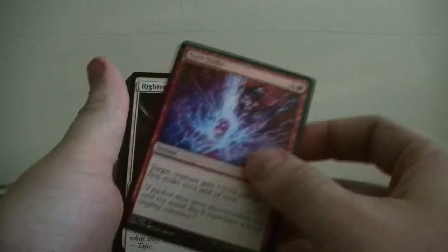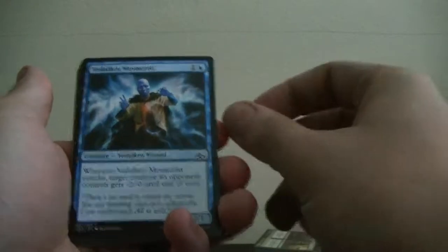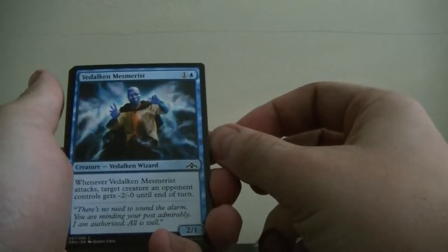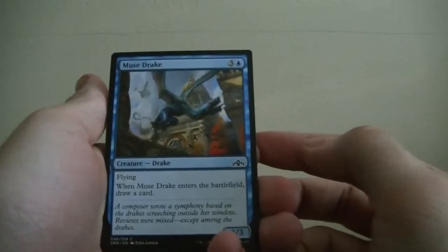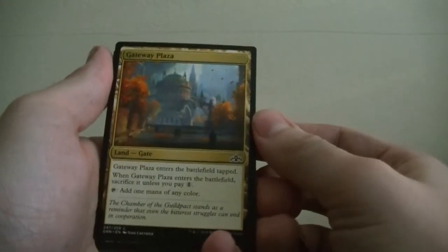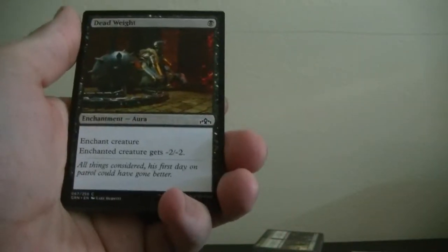Next let's do a Guilds of Ravnica — this one's partially open already. Sure Strike — it's an instant that gives a creature plus 3 plus 0. Righteous Blow — deal 2 damage. This is a Mesmerist. Ordinary Goblin. Vile Shade. Krog Foragers. Muse Dragon — flying, when Muse Dragon enters the battlefield draw a card. Gateway Plaza — I have a couple of these; it enters the battlefield tapped. Let's put that with the mixed cards.